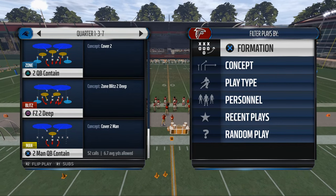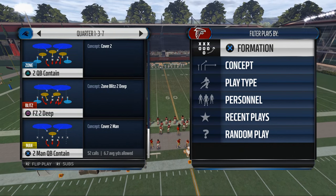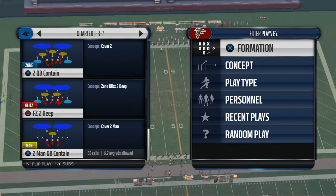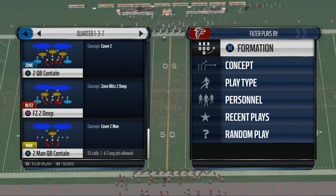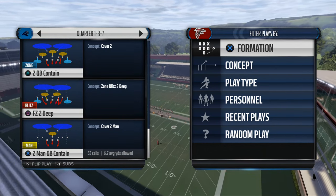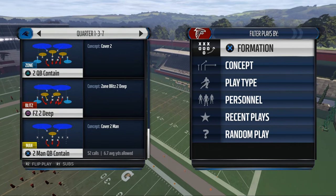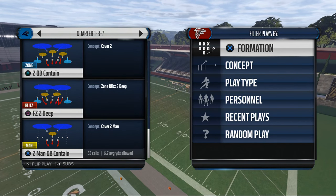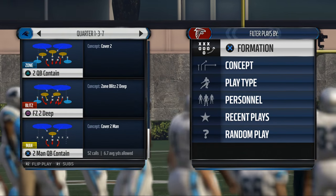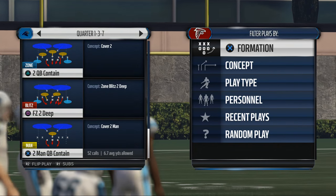Today we're taking a look at cover 2 defense - how to beat it and, more importantly, how to read it. Reading the defense is 90% of beating the defense. Cover 2 refers to a zone concept at the safety level where both safeties are responsible for covering half the field deep. It can be implemented in many ways, and sometimes the corner will play a zone concept to the sidelines.